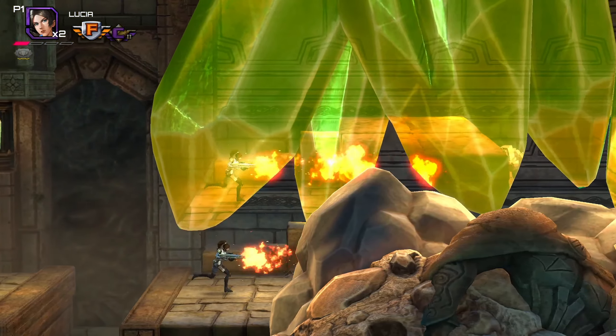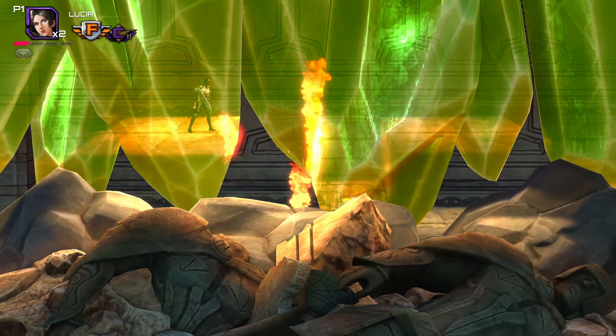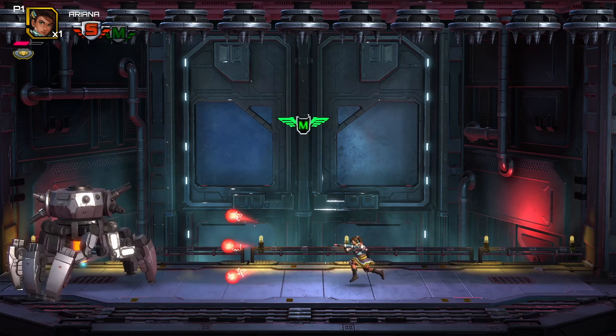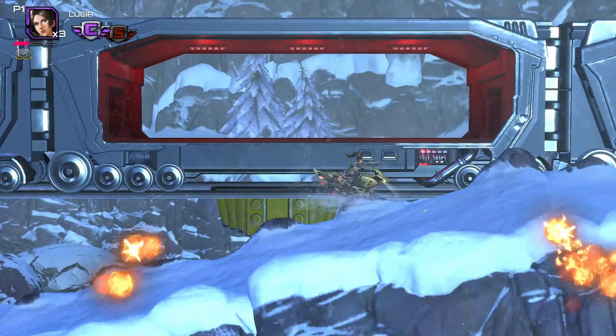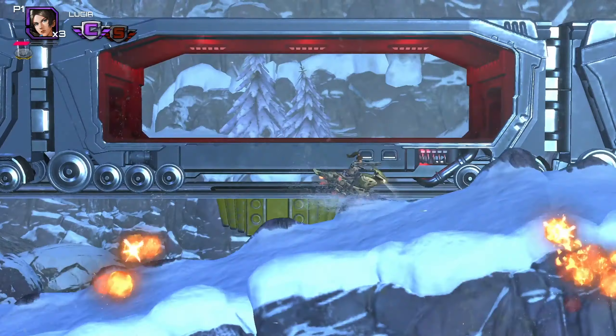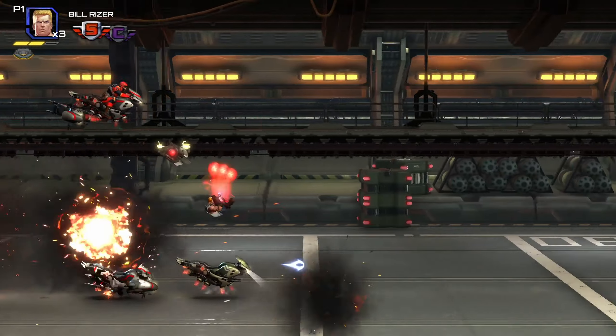The double jump and dash does make for some interesting platforming. The guns are all back from previous Contra games, so you've got the flamethrower, the laser, the homing missiles, the crush missiles, and of course the super sexy spread gun. And just like Contra 3, you can have up to two weapons at a time and can swap between them whenever you want. Only now the weapons can be upgraded by picking up a weapon of the same type. You remember the spread shot, right? It's a Contra classic.